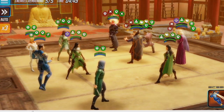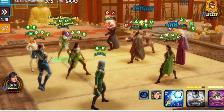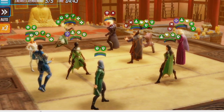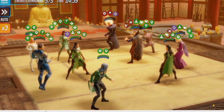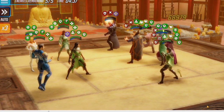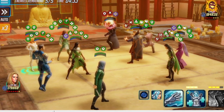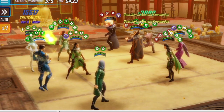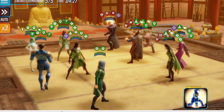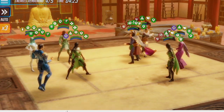We go and target Agatha, hope for a slow — we got it. We got the ability block too, which is the more important part. Now we're targeting Dormamu. We got the flip — mostly because that immunity needs to go to a disrupt. Now we're going to stun Morgan. We want to make sure we have slows on everybody; Wong didn't have a slow so we used Emma's special. We've already gotten rid of Dormamu.